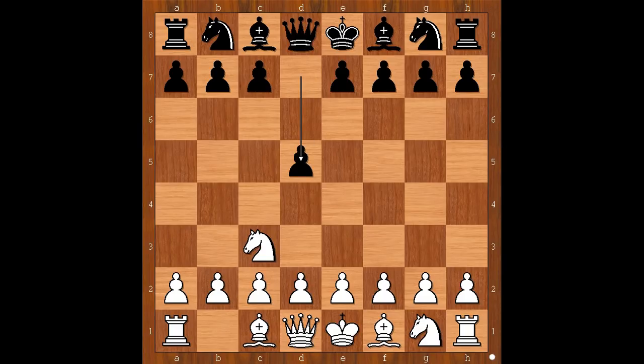D5 — this is the most played move. E4. Black to move. Black can switch to other openings like French defense, or C6 Caro-Kann defense. Black can also take on E4.